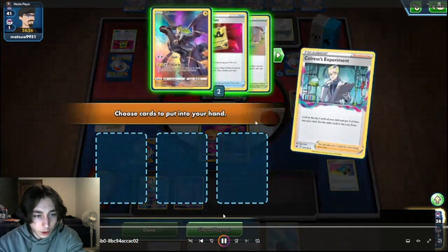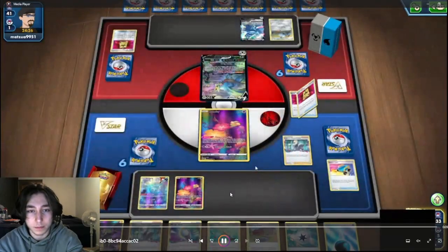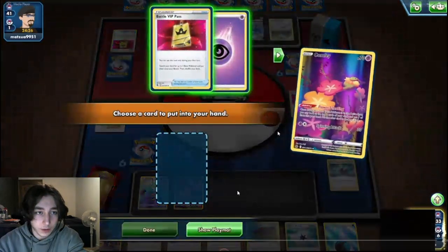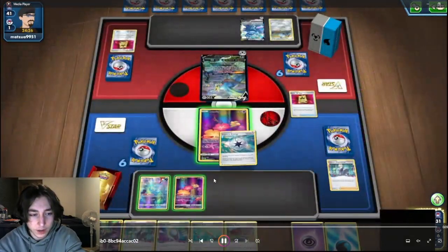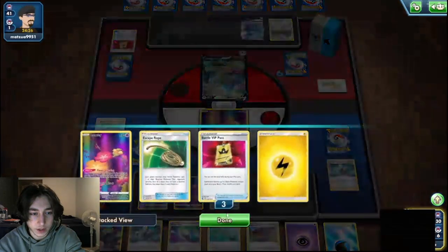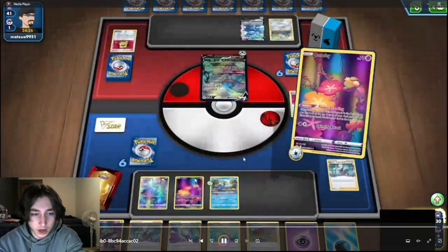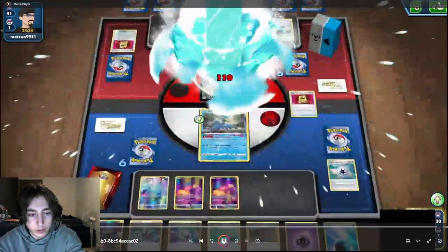So we start here, go Colress — we get a pretty easy Colress decision. Lost Zone the two VIP passes, almost always correct. Almost no reason not to. And we Lost Zone another VIP pass, so not difficult decisions here. We simply go for a Cramorant attack by the looks of things — a bit of an easier turn, just Lost Zoning VIP passes and getting an attack in.